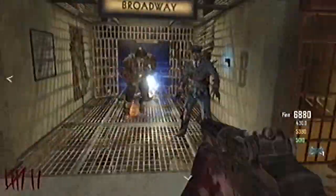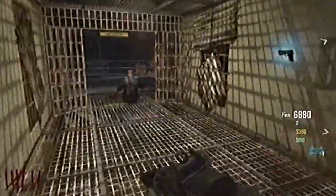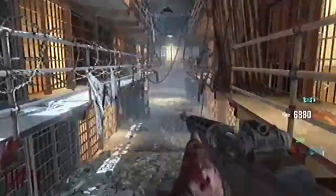Hey, what's going on guys, it's Obi here. I just thought I'd bring you the Mob of the Dead guide where the Warden's Key is on both locations. First of all, you want to go down towards the Warden's Office.